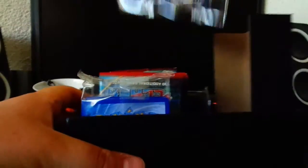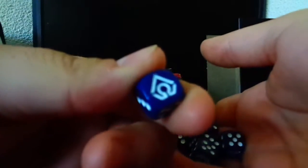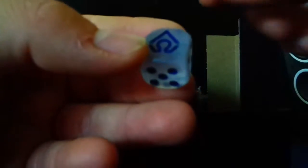We got the dice out and I really like them. We got six of them - little dice here with the Team Aqua sign on them. Then we got one big dice which is clear, see-through, and the number one face of the dice also has the Aqua sign on it. Pretty awesome!